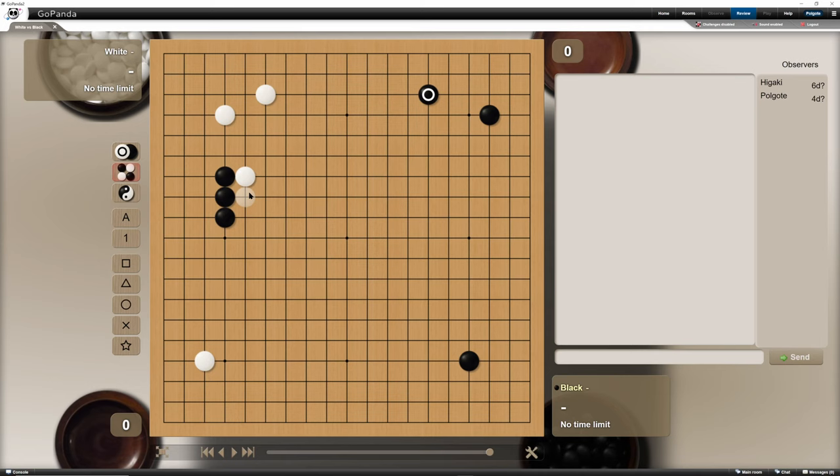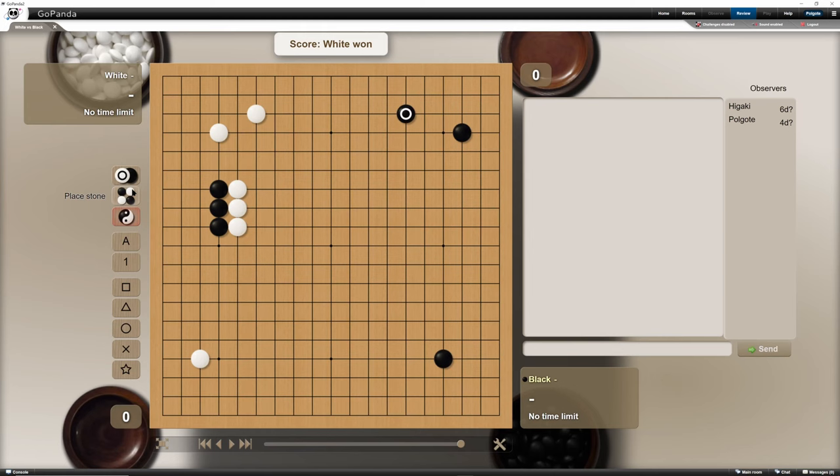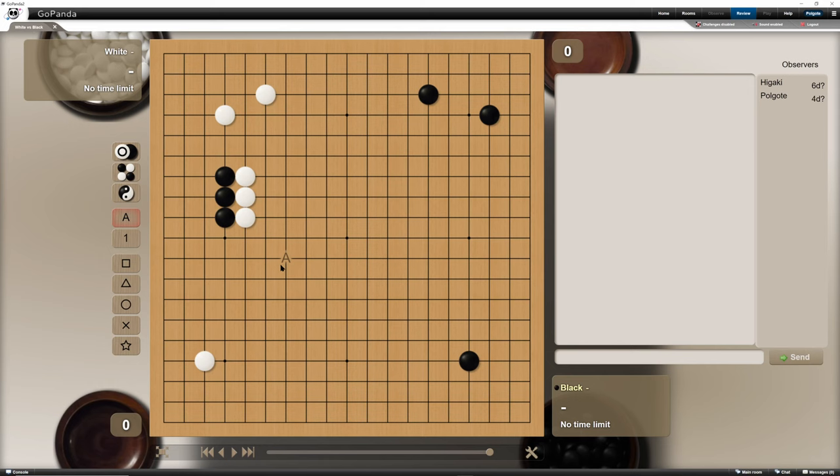If we use Shift, then we're placing stones of the other color. 'Calculate Score' just says who it thinks wins. Let's say we select these stones as dead — then Black will win. If we also select these, then Black will still win. If we select these, White wins because White has komi.